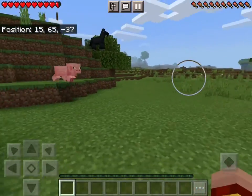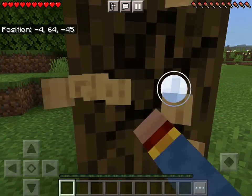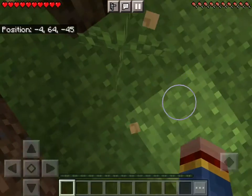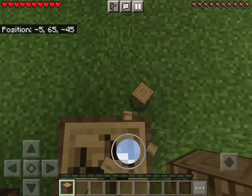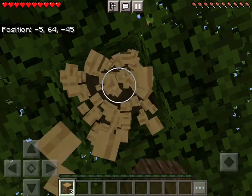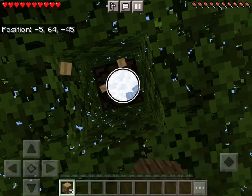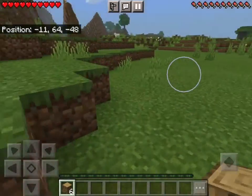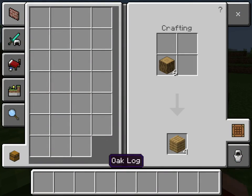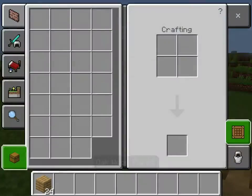Okay, I see there's a cave right next to the tree I'm breaking. I got some wood — now I can make a crafting table.